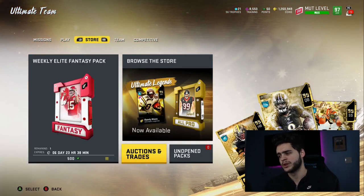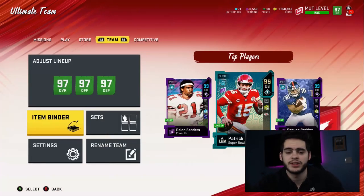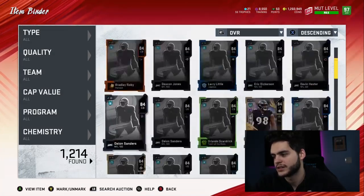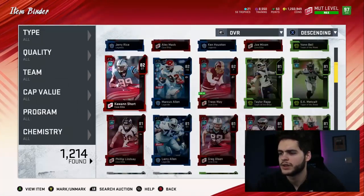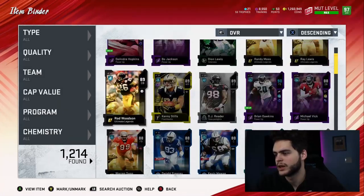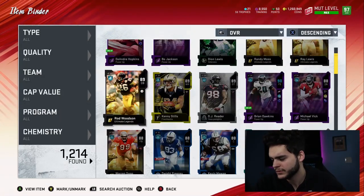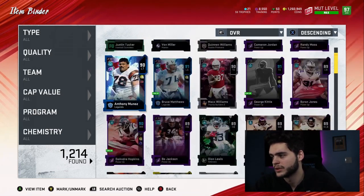That pack opening was brutal — I keep losing so many coins every time I think I'm gonna pull Lamar Jackson. I've been thinking about selling a lot of things in my binder to try to get to Lamar Jackson. I need a binder cleaner. I've got roughly 33 pages of cards — 33 cards times five across per page — so over 200 cards, each probably worth at least 5 to 10k. I could easily rack up like a million to two million coins selling all this stuff.